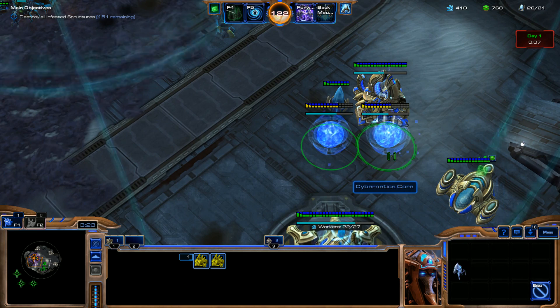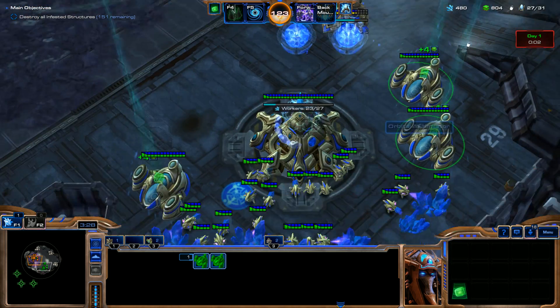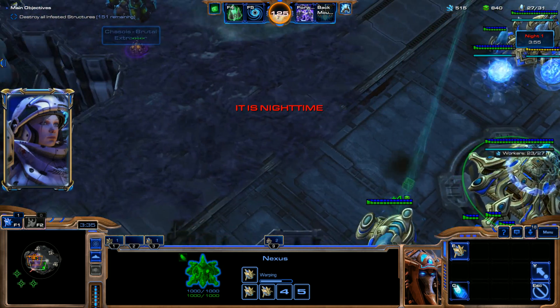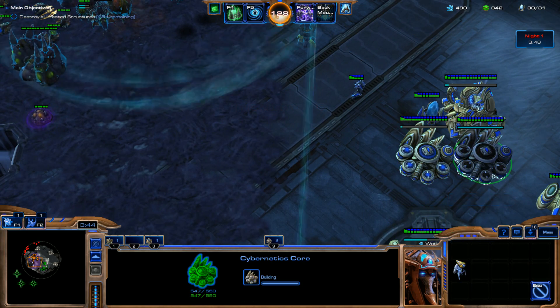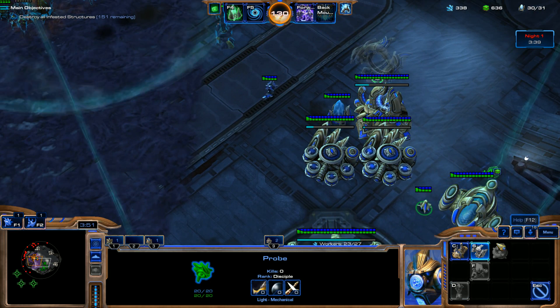I'm going to throw these Cybernetics Cores into Hotkey 9, and then put the gateway into Hotkey 3. Just keep on pumping out these probes. And here they come. I'm going to get Warp Gate, then start getting Air Weapons Level 1, and then we're going to throw down our first Stargate.